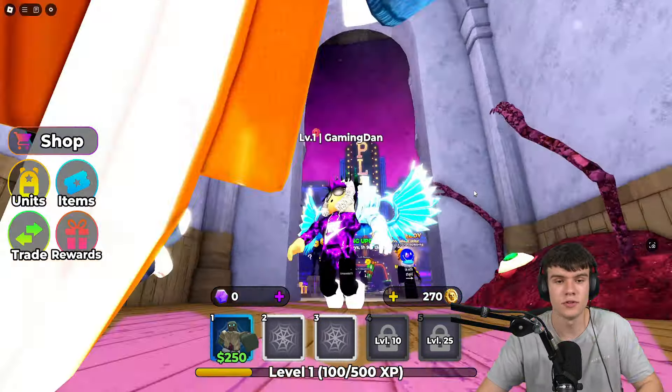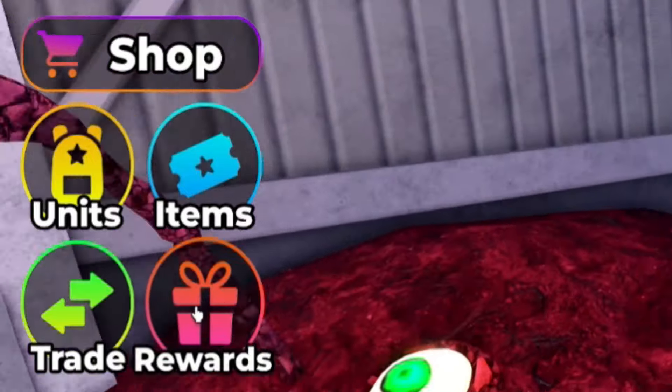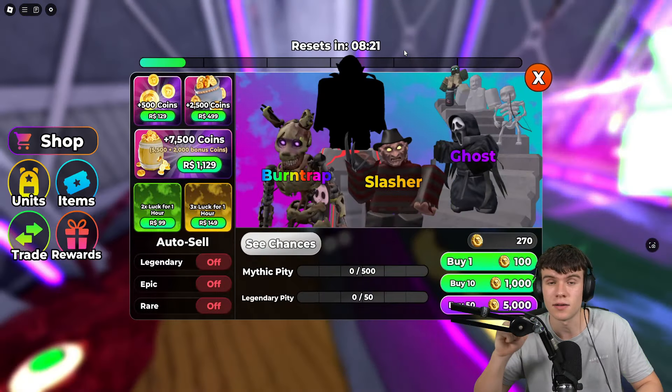Without further ado, let's redeem all the newest codes inside Horror Tower Defense. If you don't know how to claim codes, go to the left, click on the Rewards button, then click Codes, and we'll type our codes in there. These are in no particular order, so let's get into it.